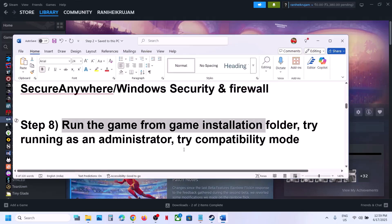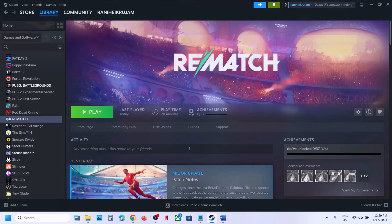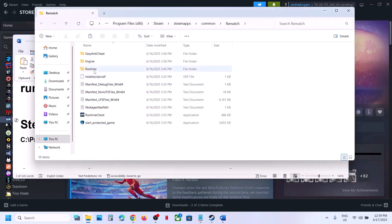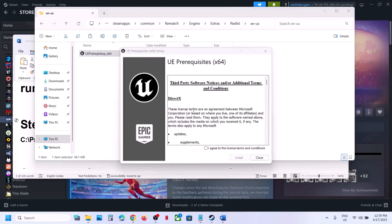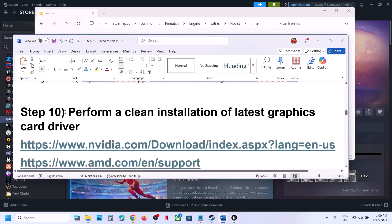The next step is to run a redistributable file from the game folder. Right-click the game, select Manage, Browse Local Files, then open the Engine folder, Extras folder, Redist folder, and the en-us folder. Right-click the file there and run it as administrator, click Yes to allow, put a check on the option, and click Install. Let the installation complete, then relaunch the game and check.